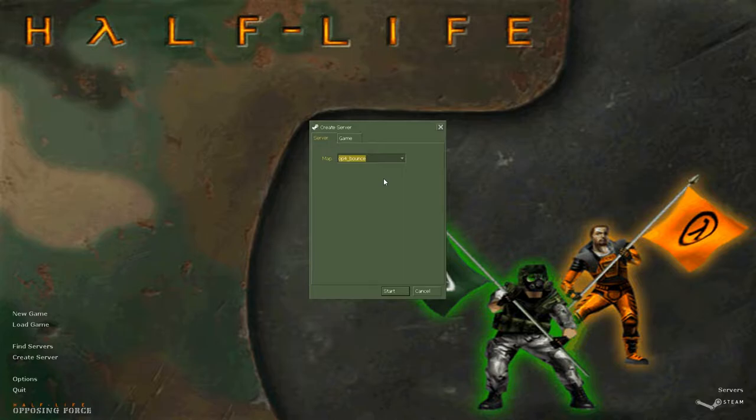I found out about WinBSP — that program where you can take a Quake BSP, or even a Gold Source BSP, and decompile it back down into a map file that you could use in Hammer or something.